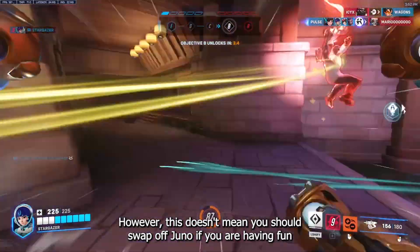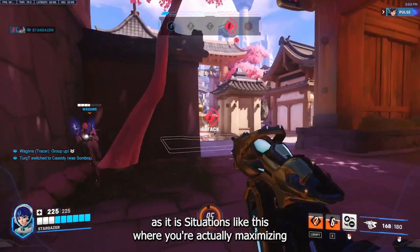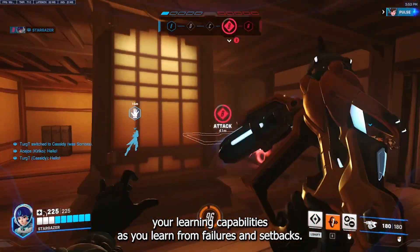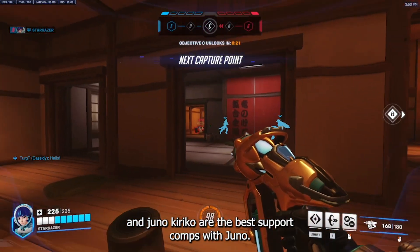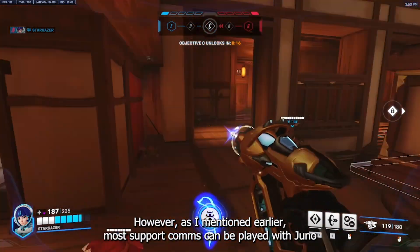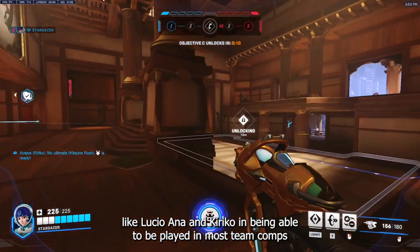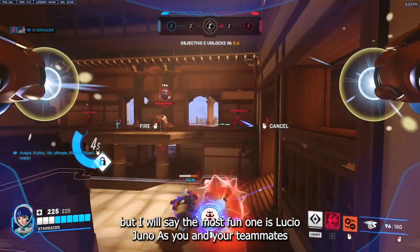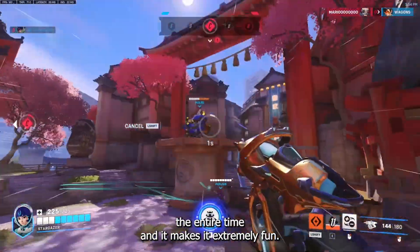This doesn't mean you should swap off Juno if you are having fun or want to learn her, as situations like this are actually where you maximise your learning by learning from failures and setbacks. In terms of support pairings, Lucio-Juno, Juno-Ana, and Juno-Kiriko are the best support comps. Most support comps can be played with Juno as she is versatile like Lucio, Ana, and Kiriko, but the most fun is Lucio-Juno as you and your teammates are basically moving at 50% speed boost the entire time.